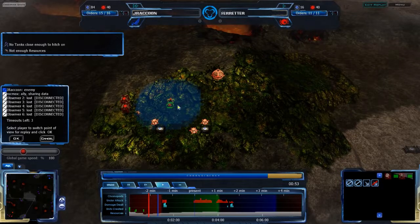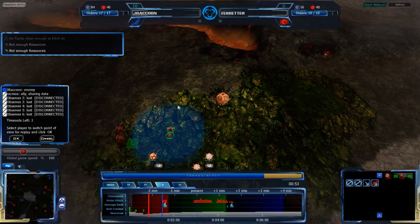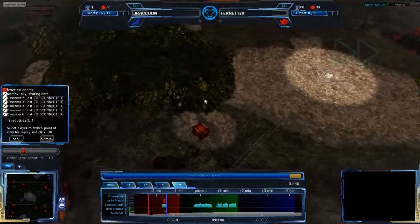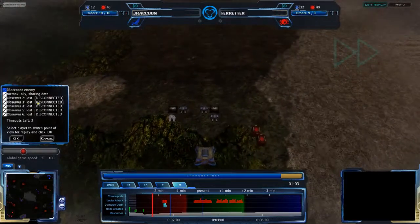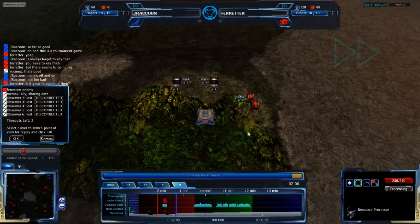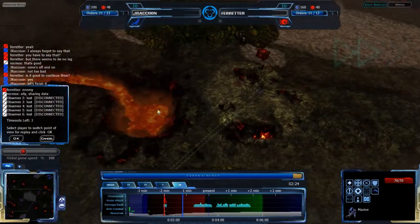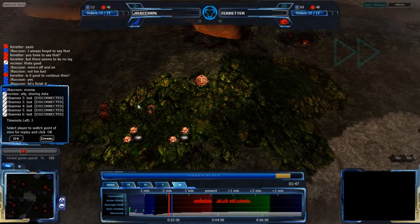At least in the early game — the early game has been the majority of this tournament. Hills has been the most commonly played map, and it's been very rush-heavy. Act Natural may be a bit of an adjustment for Ferreter, though he did win last game. J-Raccoon, however, is risking himself a fair amount by throwing all of his early resources into economy — not even worrying about importers, factories, or anything. He has no way of blocking off any incoming attacks, though the scouting forces did serve that purpose briefly. That will be a challenge if Ferreter goes for a rush himself.